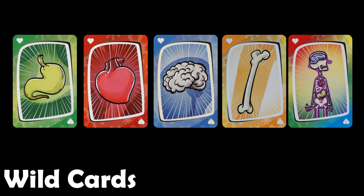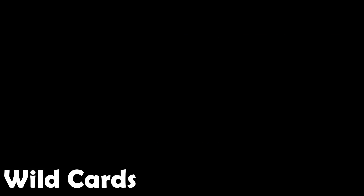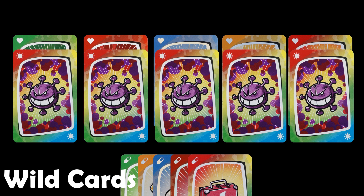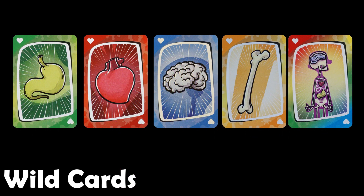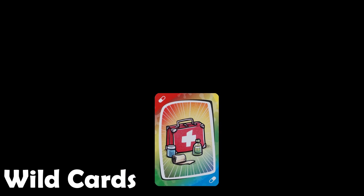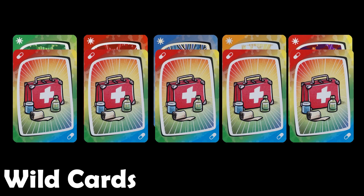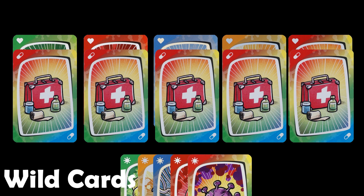This is a wild virus card. It can infect an organ of any color, destroy medicine of any color, and likewise, if found already infecting an organ, it can be destroyed with medicine of any color. This is a wild medicine card. It can be used to protect an organ of any color, destroy a virus card of any color, and likewise, it can be destroyed with a virus card of any color.